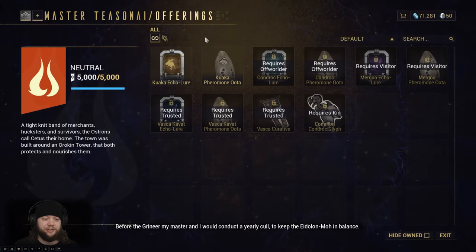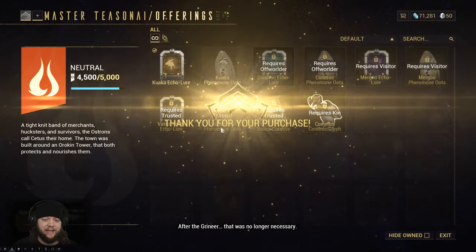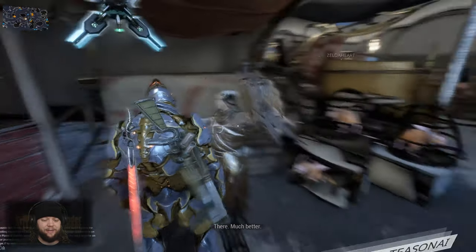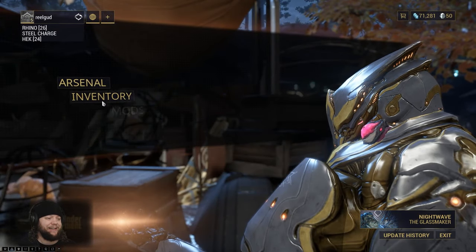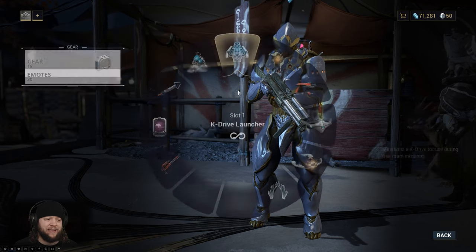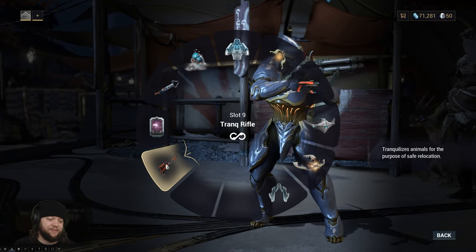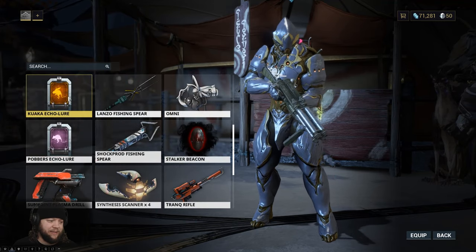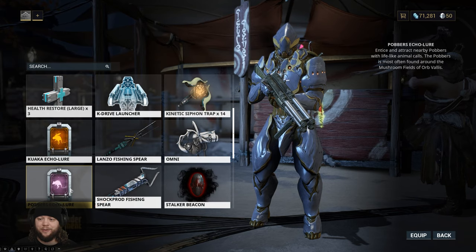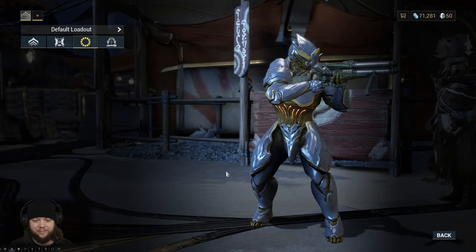This is Master Tisonai. He's going to show us how to lure and capture things. This is an echo lure for Kuwaka. I already have a Trank rifle — you can probably get one from Fortuna or from here on Cetus. You'll also need the lure. If you mouse over them they say which area they're for — the Pavers lure is for Orb Vallis, and the Kuwaka lure is for the Plains of Eidolon, which is the one we're taking.